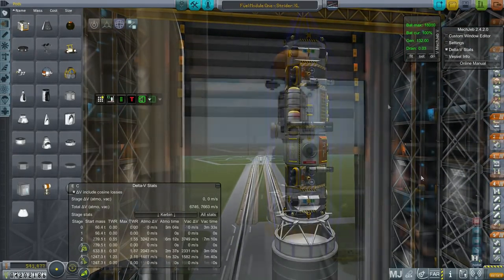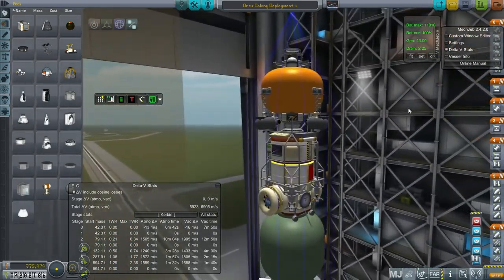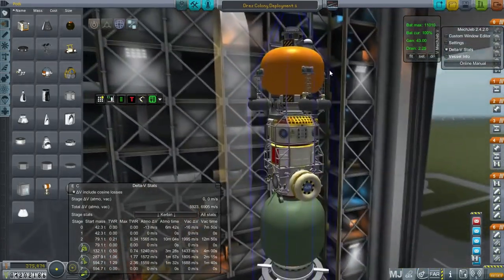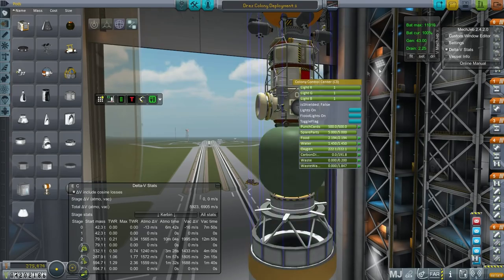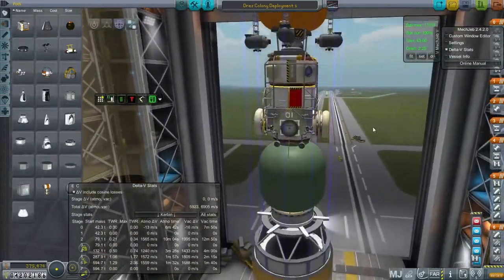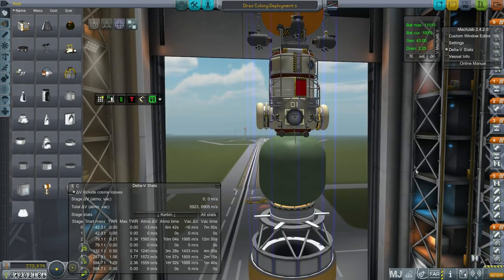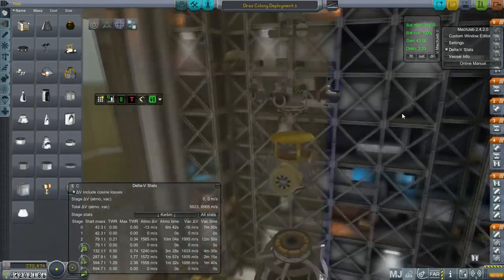Let me show you what else I've got. This is unceremoniously called Drez Colony Deployment 1. As you can see, it's sort of like a replica of what we were trying to do on the Mun, complete with its own little orange. I thought about using oranges to deploy modules to the surface of Drez. This is the colony control center. The question is, would it really do much good — or will it just glitch out and blow up like the Mun colony did?